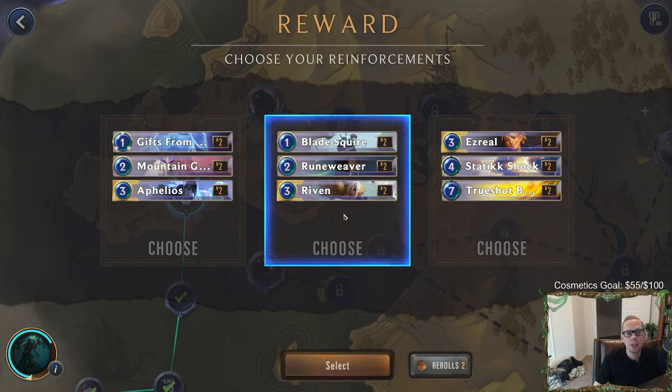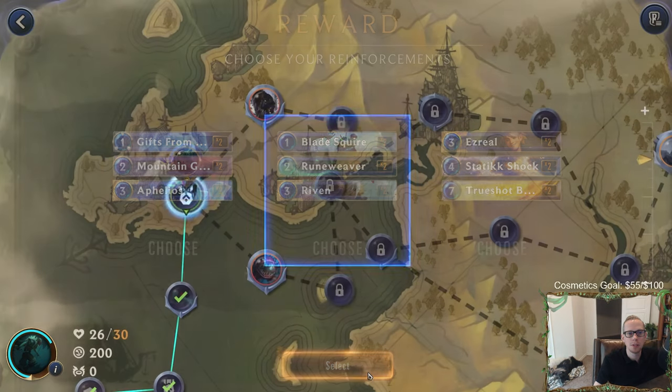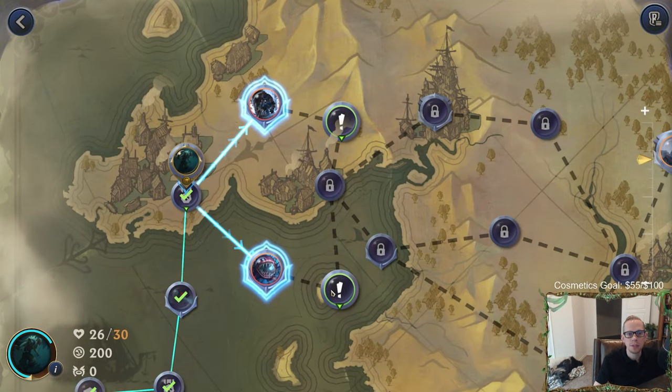Once you get that first power, the Pike deck really turns into being super powerful. I don't want spells because spells don't hit lurk. Units do hit lurk though. I'll take this unit - it's a perfectly fine unit, especially when it's two mana and then it's a 4-3 Overwhelm because we got the Overwhelm.